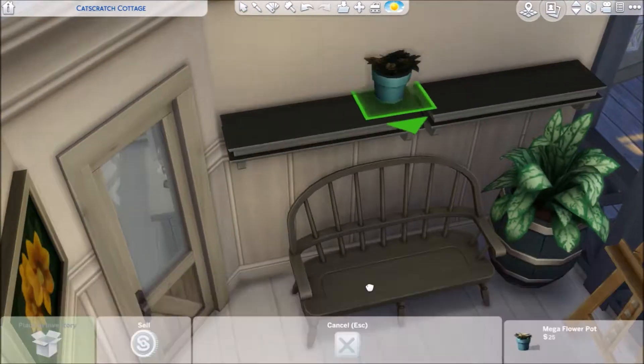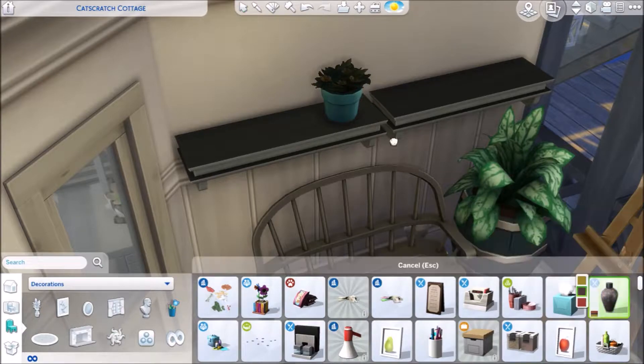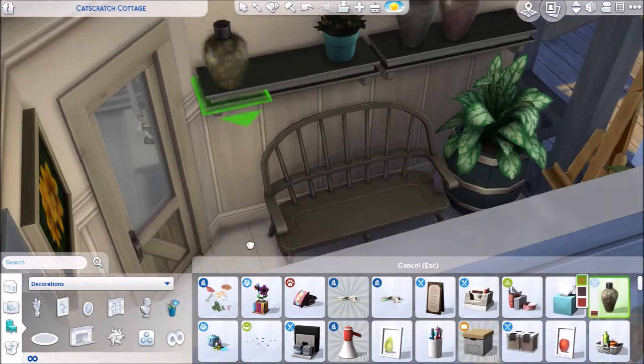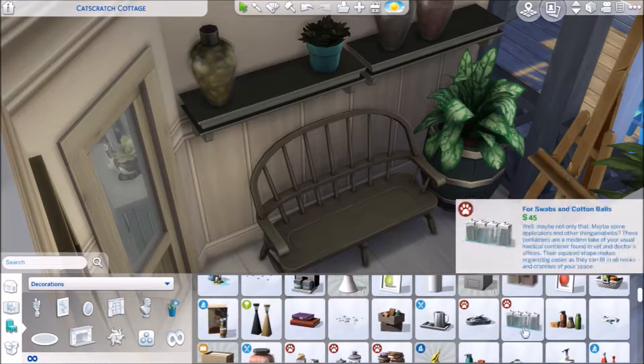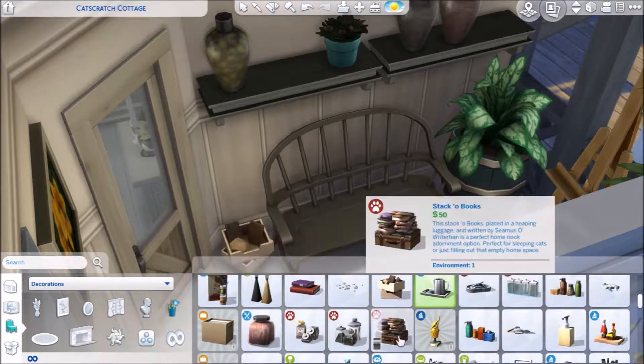On this shelf, what do we place? Some pickles, I guess. Jars full of pickles — or cat eyes. Maybe she's collecting cat eyes. I don't know, I'm just saying, man — she's a crazy cat lady.